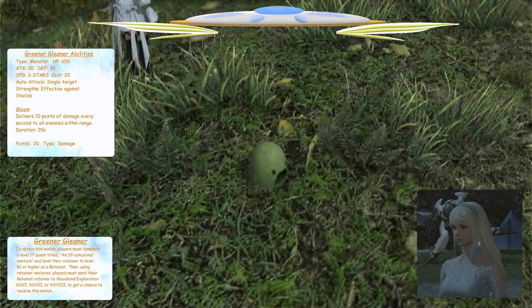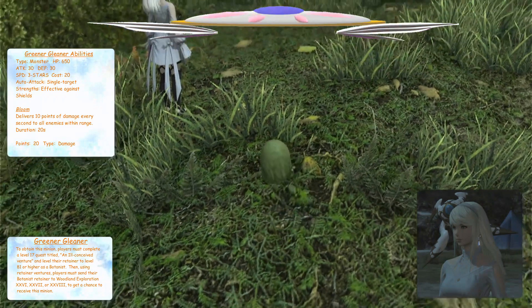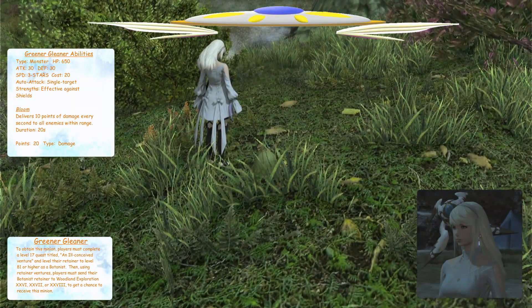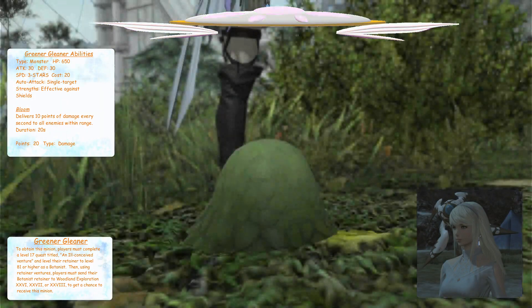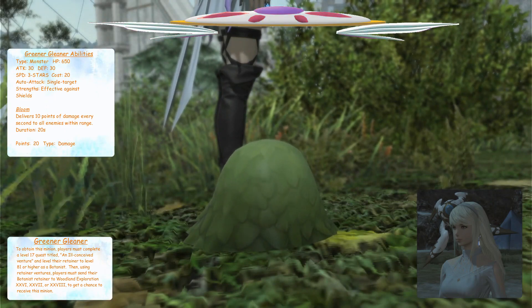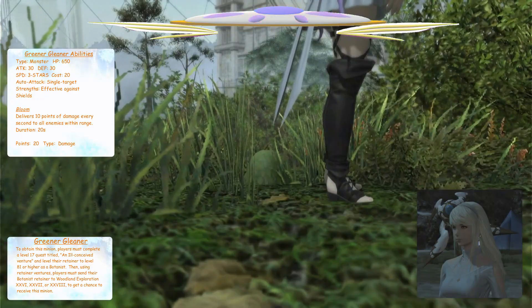To obtain this minion, players must complete a level 17 quest titled An Ill-conceived Venture, and level their retainer to level 81 or higher as a Botanist. Then, using retainer ventures, players must send their Botanist retainer to a level 26, 27, or 28 Woodland Exploration to get a chance to receive this minion.